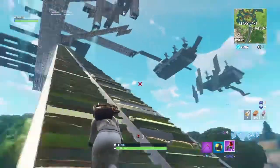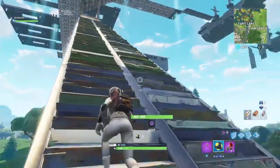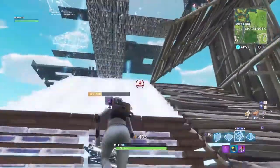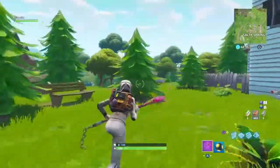This glitch is pretty cool but it only works on Playground mode, because on Playground you only get these spiky traps and you can spawn underground and stuff like that. I'll show you how to do it, so let me get to Salty Springs.